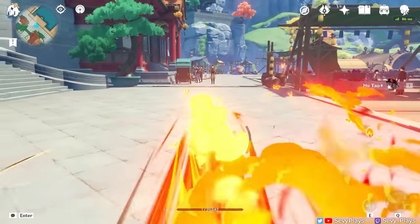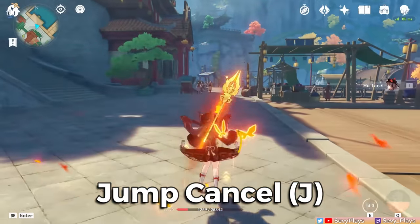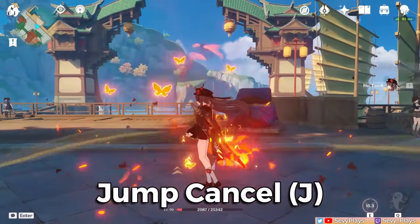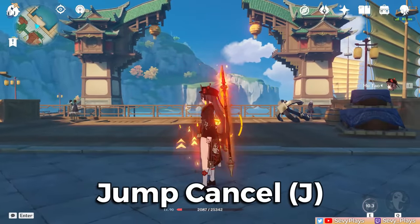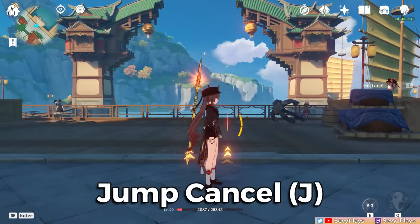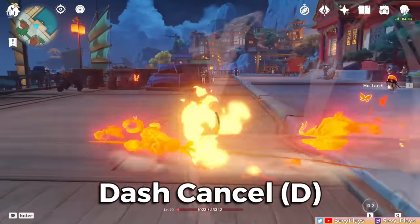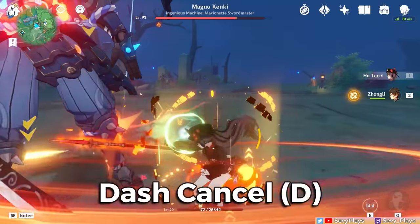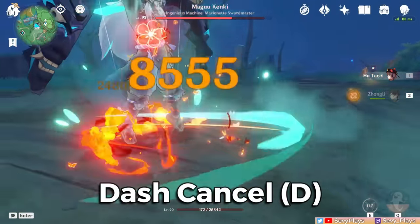Jump cancelling is done by jumping right after her charged attack connects. A perfect jump cancel can even stop you from phasing through the enemy. Jumping requires no stamina, making it more beneficial for reducing stamina consumption. However, this can leave you vulnerable against enemy attacks while in midair, and it keeps you in place until she lands. On the other hand, dash cancelling is done by dashing right after her charged attack connects. This is faster than jump cancelling, gives her iframes to avoid attacks, and lets you choose a direction to reposition as needed.